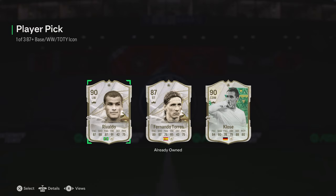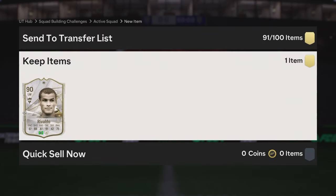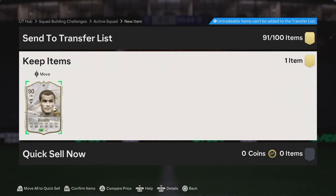I'm going to take the Rivaldo for now. That's alright, it's not too bad. I quite like it — I quite like the player pick in general. I think we have two there and I'm going to get the other one done as well. Let me know what you guys get. I appreciate you watching, and I just want to see one of those Team of the Year icons, you know what I mean?